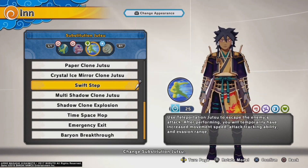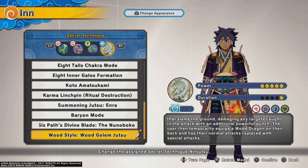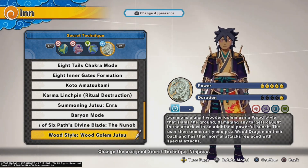The substitution I'm gonna be running is Swift Step, but you can use any substitution that you want. For the ultimate we're going to be using Wood Golem Jutsu, where it summons a golem smashing your opponent with the first input, punching them away, and the second input starts shooting wood dragons at them.